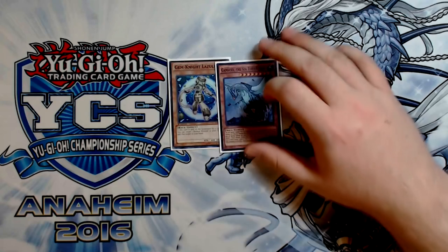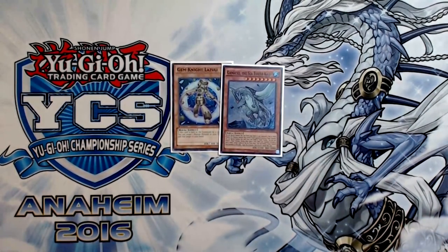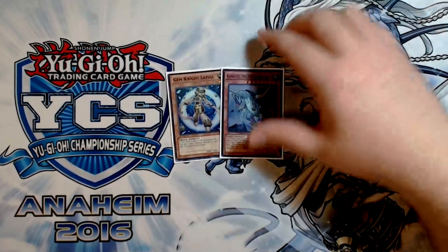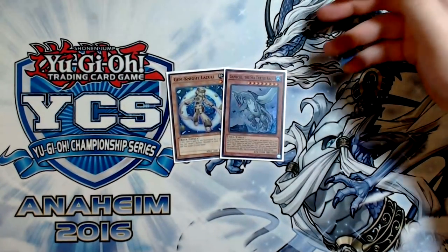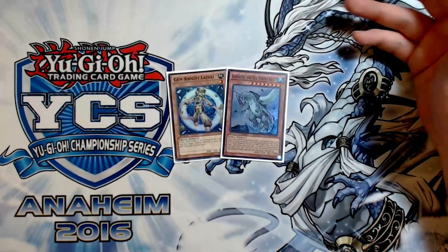The last two monsters in the deck, bringing it to 22 monsters, are 1 Gem-Knight Lazuli and 1 Gamma Sula Sea Turtle Kaiju. I'm not playing Eva anymore. The card, I just got way too tired of how much it bricks. Herald of the Orange Light is only really beneficial as a hand trap when you're going first, so it's not even like you're adding going second cards to the deck. You have to get very lucky for Herald of the Orange Light to even be able to negate a card.